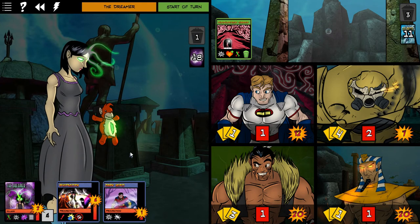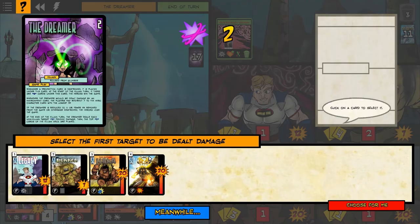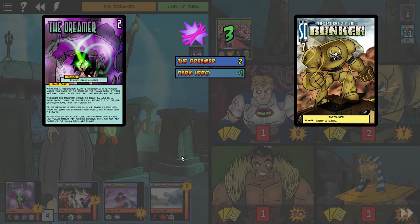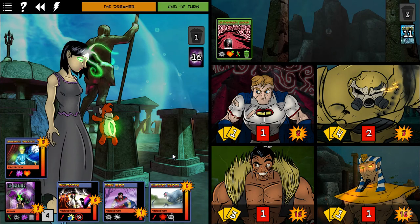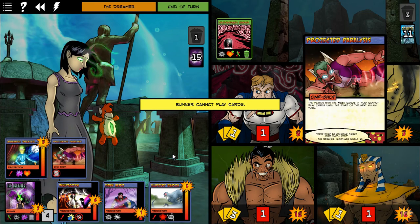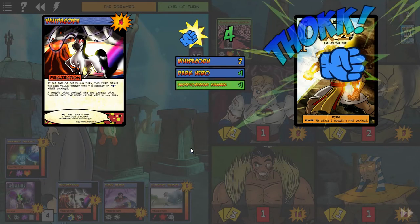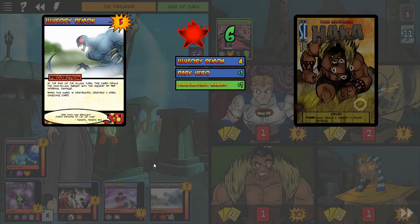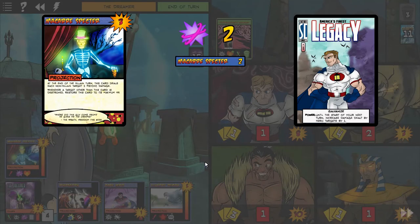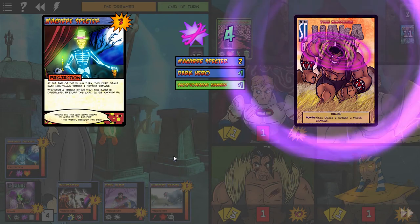Ra seems to have really targeted attacks, which is helpful. Oh, here's another illusory demon, and you're already up to four cards. This is where the dreamer does an extra attack, and dark hero plus-ones it, and the phosphorescent chamber plus-ones it — Bunker is on his last legs. The Whippecorn is going to do four damage.